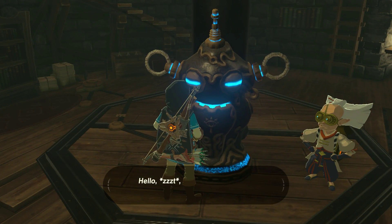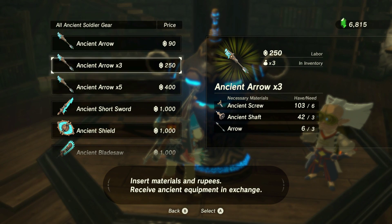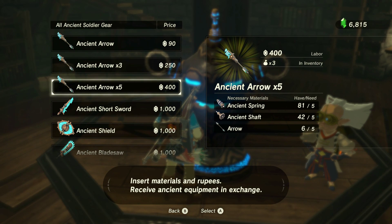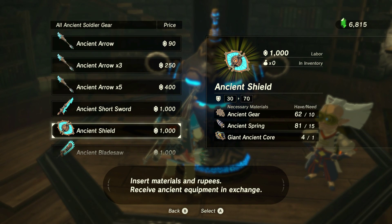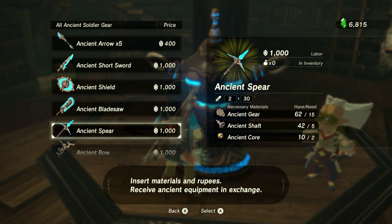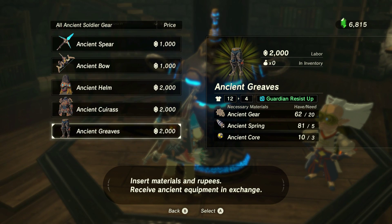Once it's powered up, you talk to this little robot here and you can see all the different options. You can get ancient arrows in quantities of three and five, using springs, shafts, and normal arrows. There's also an ancient short sword with spring, shaft, and cores, and a shield requiring gears, springs, and giant cores.